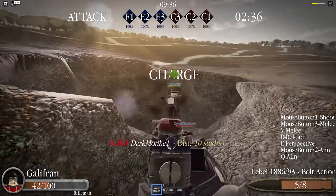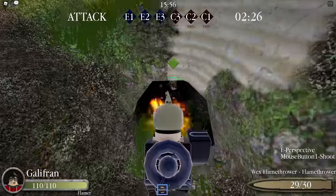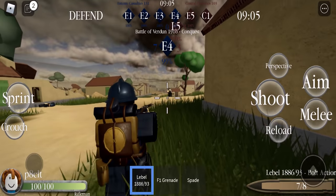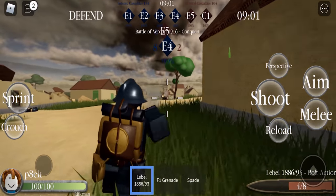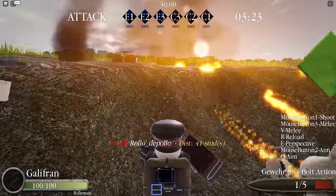Some of those classes are Rifleman, Skirmisher, Medic, Assault, Officer, and even a class with a flamethrower. Entrenched is also playable on all platforms, so no worries to you mobile or console players, as this game is totally open to you. If you're looking for a sweet new war game to try out with a group of friends, definitely try out Entrenched.